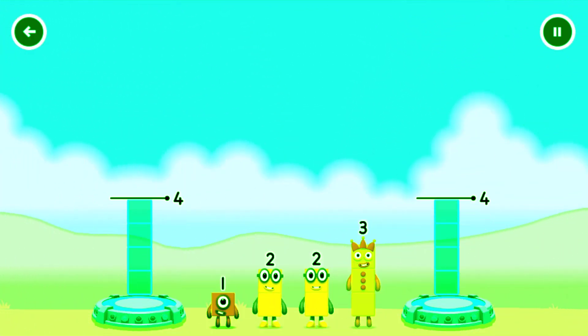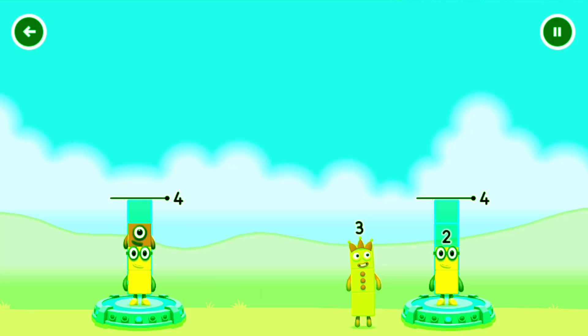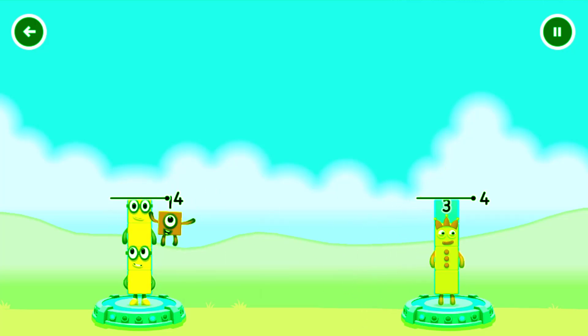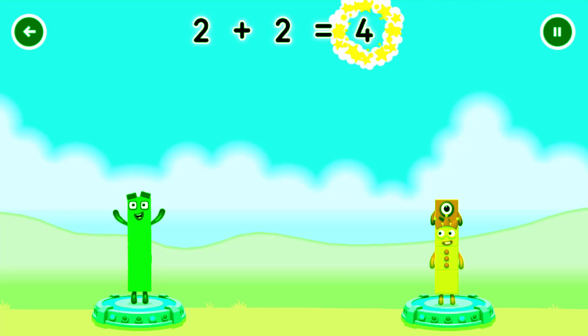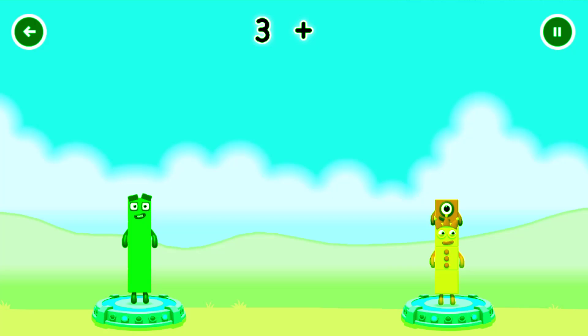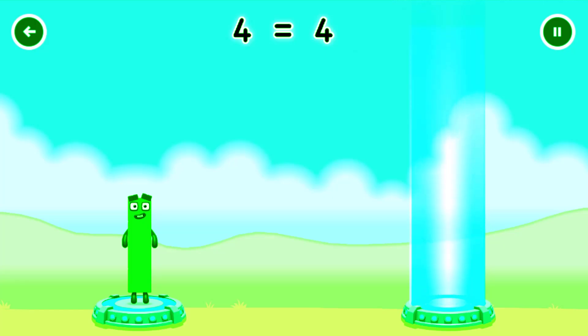Share the number blocks evenly to make two groups of four. Drag the number blocks onto both sides until they have the same number of blocks. You got it! Two plus two equals four! Three plus one equals four! Four equals four!